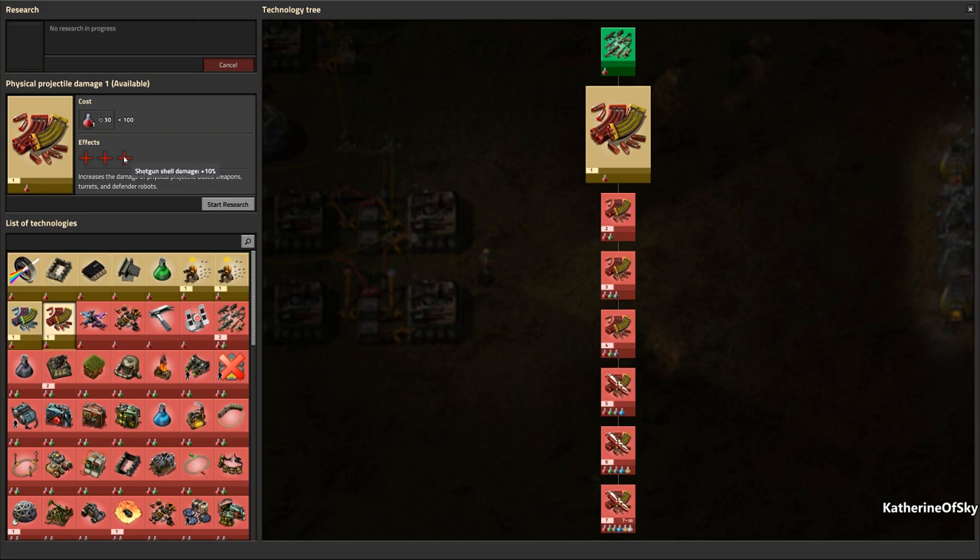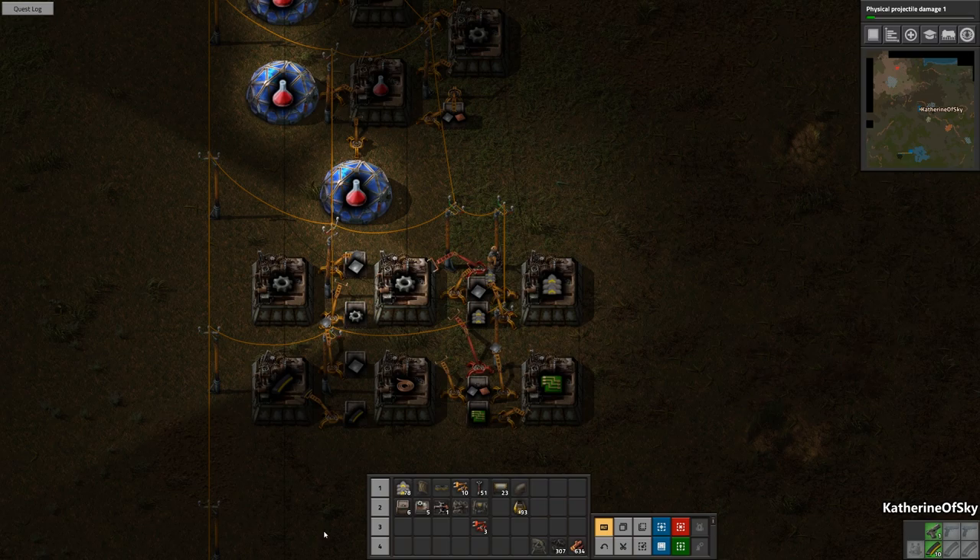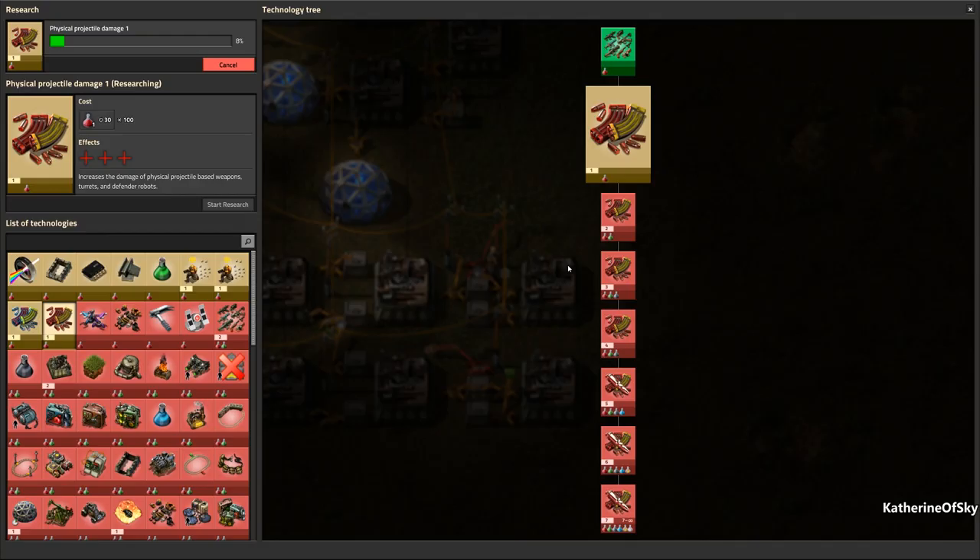Turrets are finished! Let's go again for the physical projectile damage. This will add shotgun shell damage, gun turret damage, and bullet damage. I believe that stacks twice on the turrets because you get the turret damage plus the bullet damage. So turrets are actually a really good way to make sure that you get the best bang for your buck, so to speak.